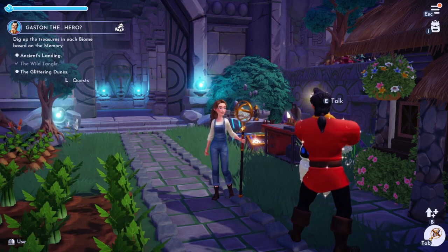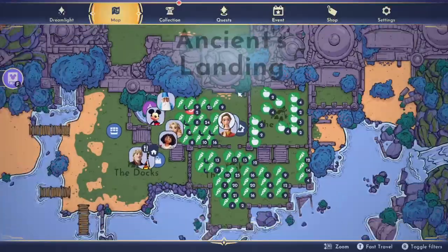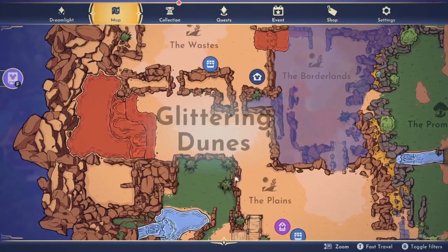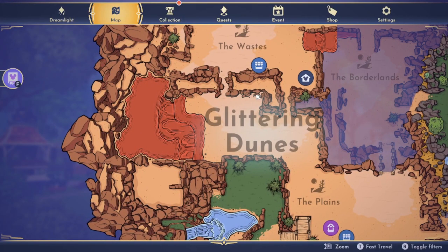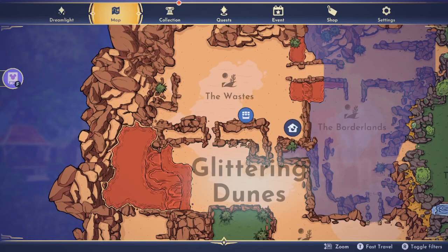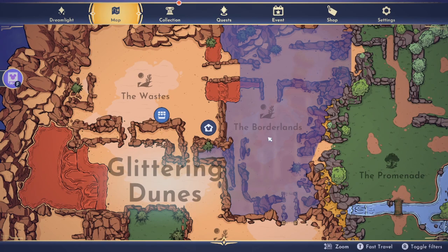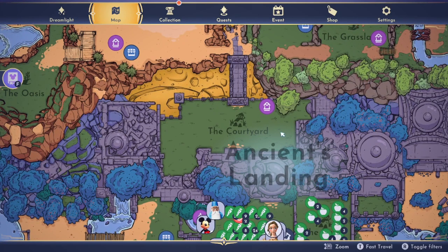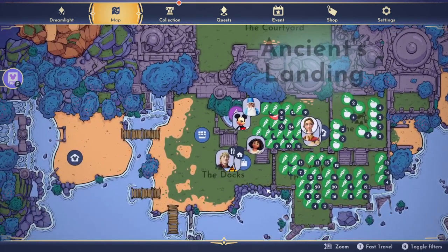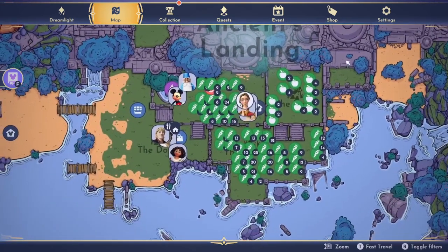We're still looking for the one in Ancient's Landing and the Glittering Dunes. I'm convinced it's not in the plains or the oasis or Gaston's little shelter thing down here. We haven't checked the wastes yet, which could be a contender. Also the borderlands could be — we haven't gotten that far though. We don't have that unlocked yet, but maybe in this episode — that'd be actually pretty awesome. We'll see. And then Ancient's Landing — I'm going to start over here and we're going to make our way up and go all the way to the secret beach.